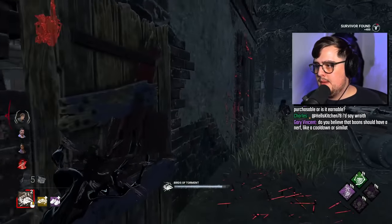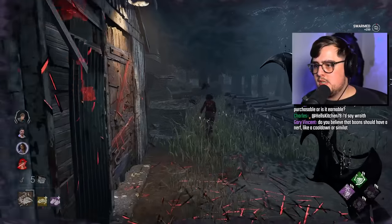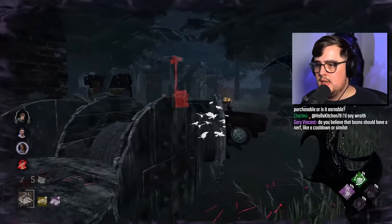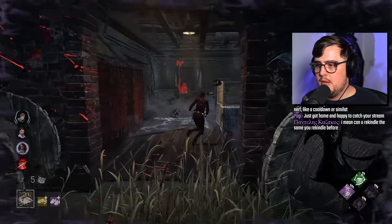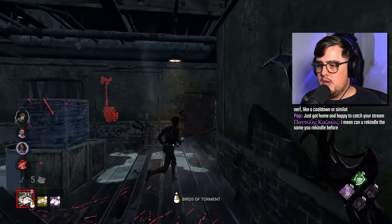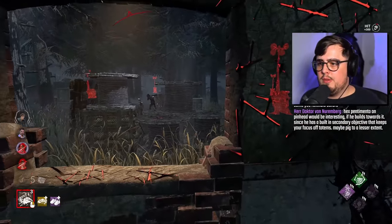She's going towards the window, so we'll set up. She went upstairs — we can't do anything about that. Let's try and hit Serena. We just have to be patient because she decided to take a really long route. If she drops the pallet, it resets her crows so she can't repel them. We're going to try and basic attack her here through the window, and then go for a follow-up attack with the crow.